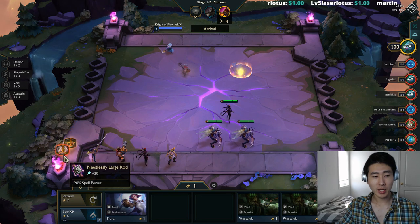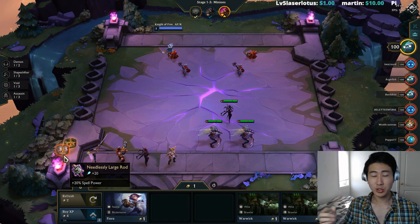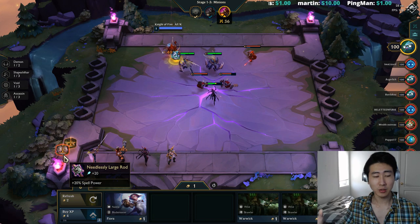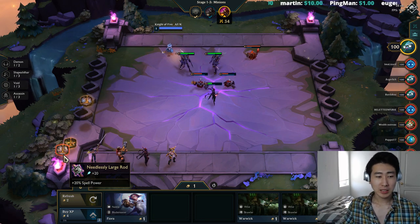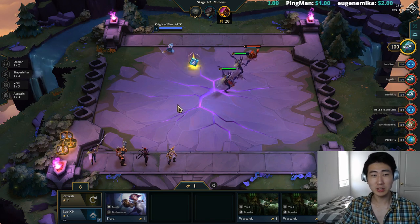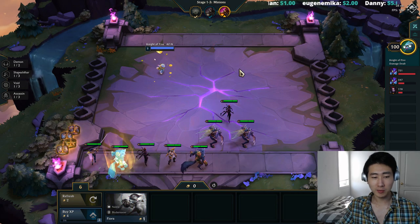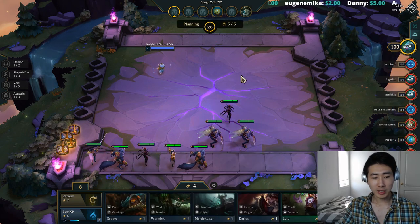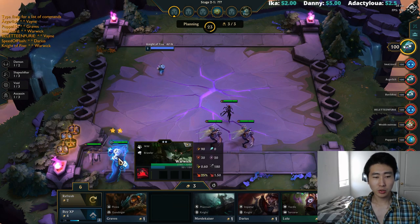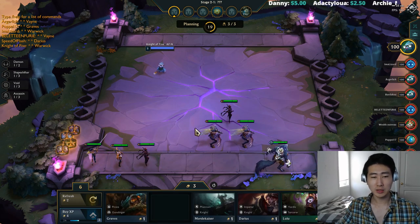The Locket builds from the Large Rod and the Chain Vest. If you just know those two items, you'll know exactly which items to go for in the shared carousel phase. That's why I picked up Braum — he had the Large Rod. We got a Chain Vest from a minion drop, so we're good to go to build a Locket. I'm going to buy the double Warwick; I could have bought Fiora but that's fine.